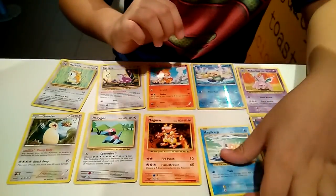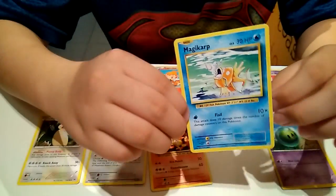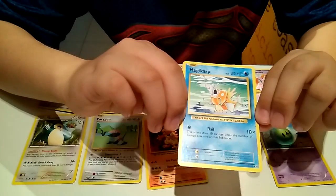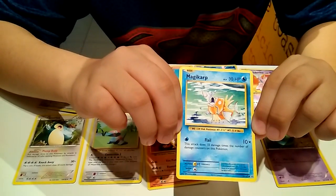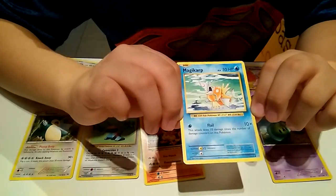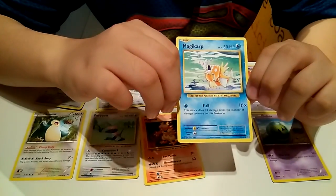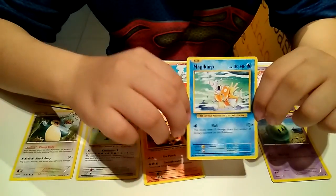Let me tell you about Magikarp. Magikarp is a fish. It lives in a pond and it evolves into Jaldos. It blows out bubbles. Very fun, right?